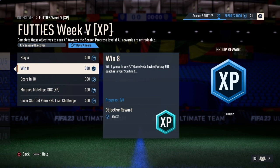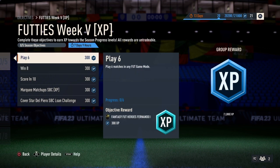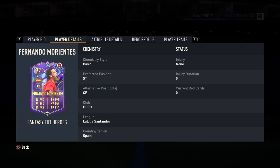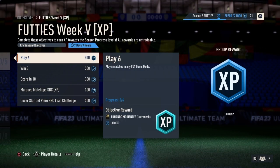Basically, if you play 6 matches you will unlock him. These objectives are super simple — for the Play 6 objective, you just need to play 6 matches. It can be Squad Battles, FUT Champions, or anything like that.